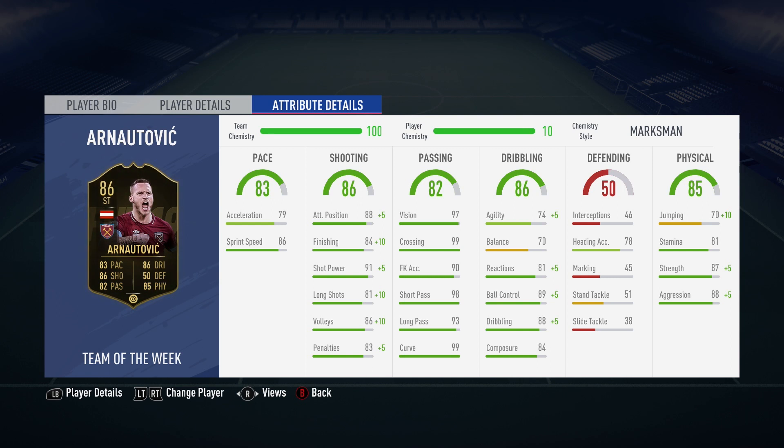His dribbling, agility and balance are not so great, but his reactions, ball control, dribbling and composure are all very good and he also has five-star skill moves. His defense is not great, but he has great aggression, really good strength, and very good stamina.